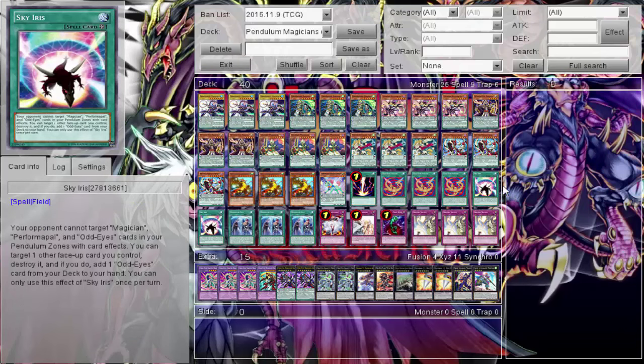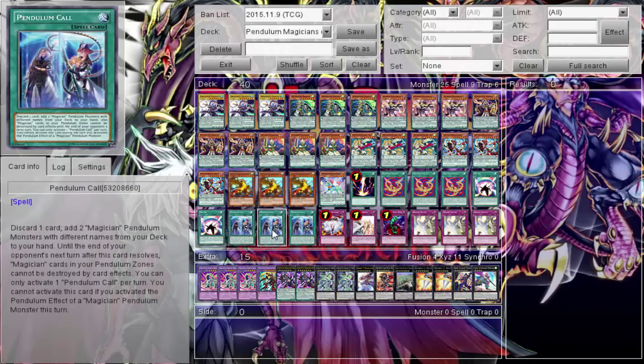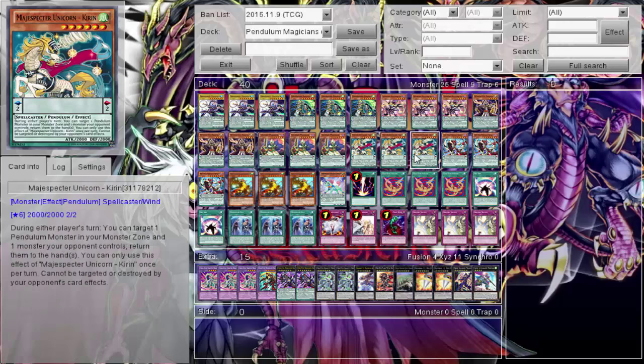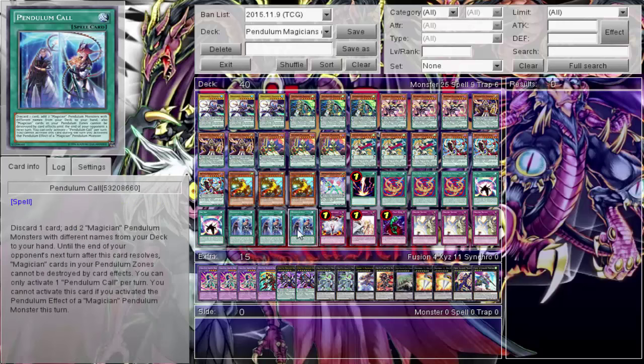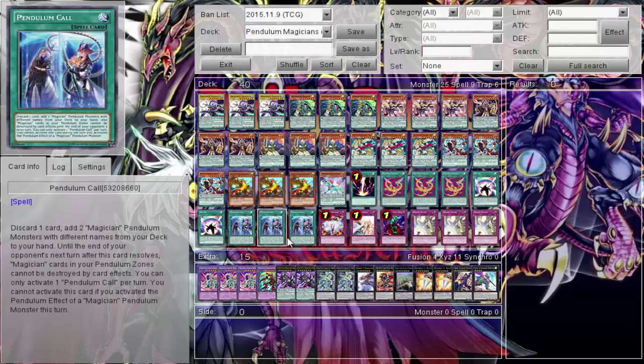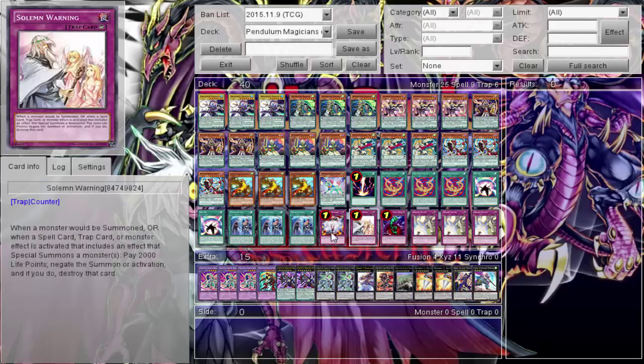Skyros — it's a good field spell, it protects my stuff from my zones being targeted and I get to pop and search, so it's not bad. Of course, three Pendulum Call — three, three, three. If I would ever remake this deck, I'd go ahead and do that. It's pretty expensive but I have the money, I just don't feel like dishing it out. But yeah, three Pendulum Call — this card is ridiculous at three.